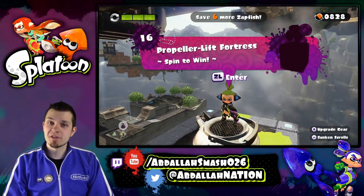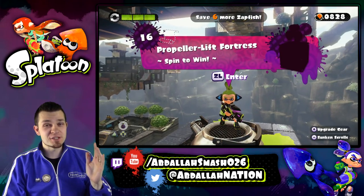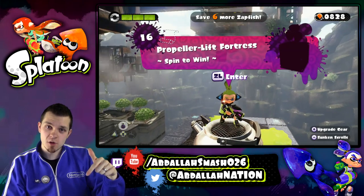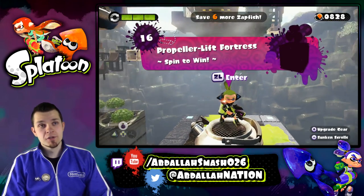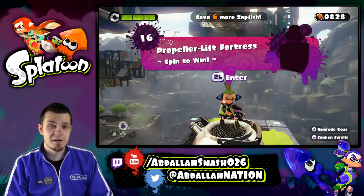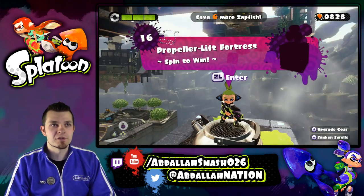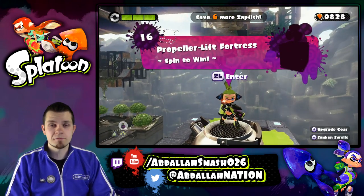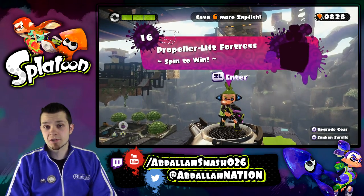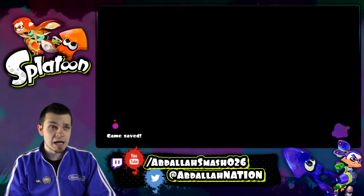Welcome back, everyone. It's Abdali here with another exciting episode of Splatoon 4 Nintendo Wii U. We just beat a boss and it was so epic on that doubleheader — go check it out in the description or click on that I in the top corner. On today's episode, we're going through Level 16: Propeller Lift Fortress, Spin to Win, and we're going to do it 100% like we do in every single episode. If you're excited, definitely smash that like button, because I know I am pumped to get inked with you guys. Let's do it!